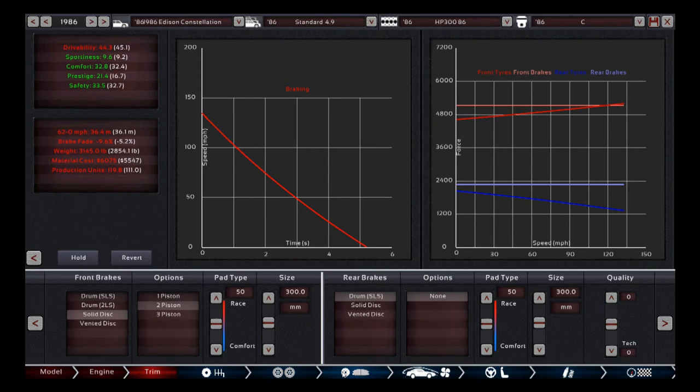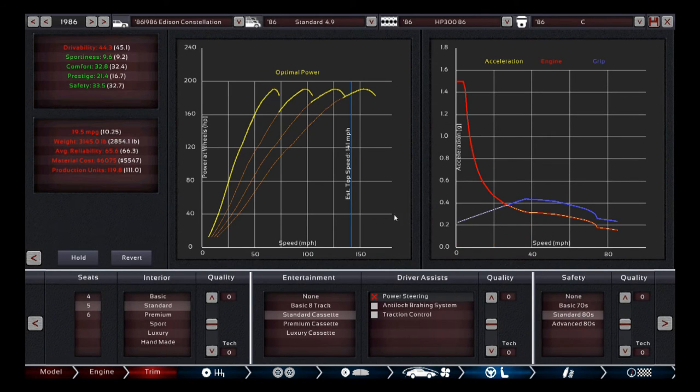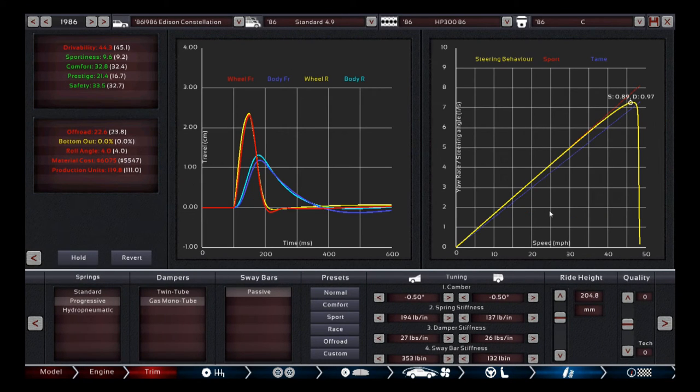For brakes, nothing changed but the brake fade is even worse — very bad, but there's not a lot we can do about it except switching brake setups or using unrealistically aggressive pad types, and I'm not going to put super race brakes on a comfort-oriented car. Cooling airflow had to increase to handle the more powerful engine. Interior setup is the same. Suspension is different from the V6 setup since we're a little heavier, but more or less the same idea — slightly stiffer dampers in the front for the same reason.